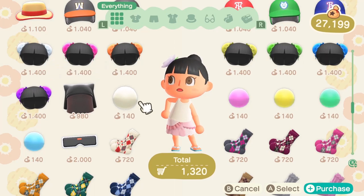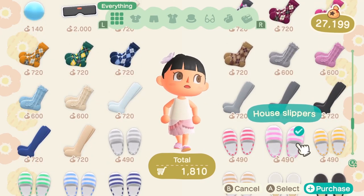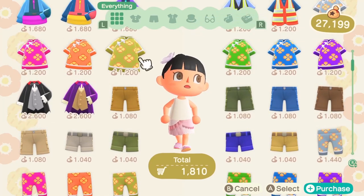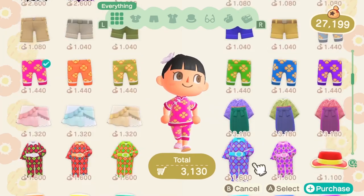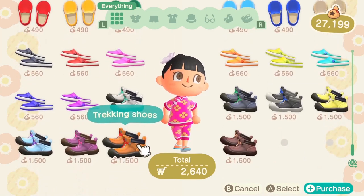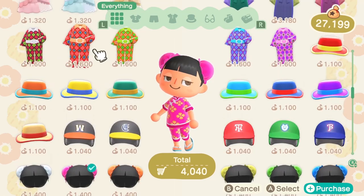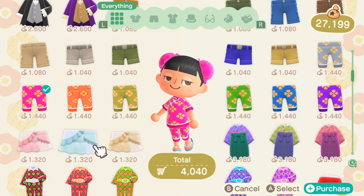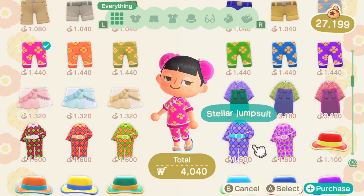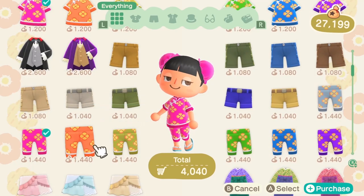Oh my goodness, this is so cute — I'm going to get like all three colors probably! We also have some outdoor hats, baseball hats, these little bun wigs — bubble gum ones. I have the white bubble gum but I might get the pink. Cute little house slippers — yes, I definitely want those! One thing I find a little annoying about the dressing room is if you want multiple colors of the same item, you have to go in and out multiple times — you can only buy them one at a time. If you know how to buy them in batches, let me know.